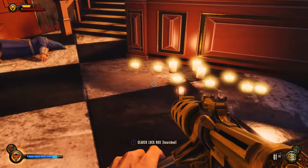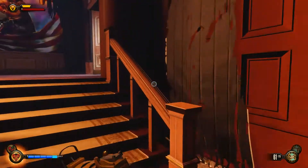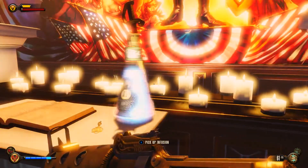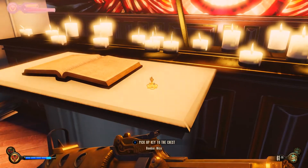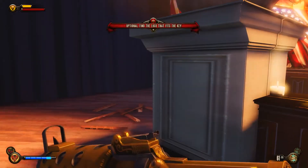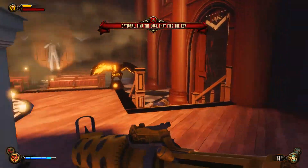Order of the Raven. We found a fusion — let's give it to the shield. A key to a chest — an optional quest gives you an opportunity to find valuable resources by revisiting places you've already been. Optional: find the lock that fits the key. Maybe we will.